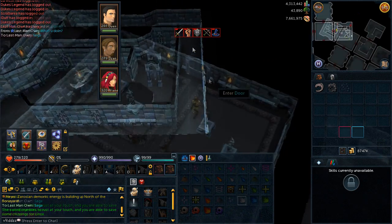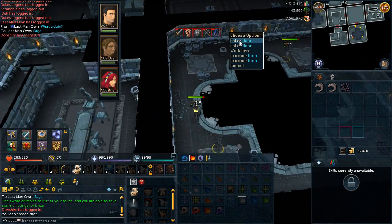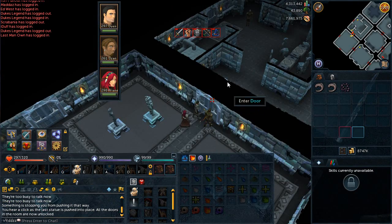Once you're back in room number ten, head east into room number twelve and pick up the Fractite Pickaxe with any of your characters. Then head back west into room number ten with the statue puzzle.